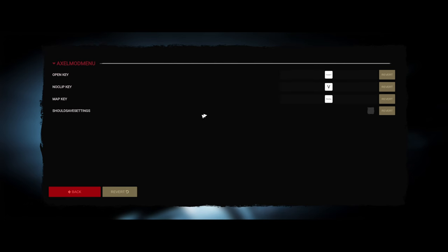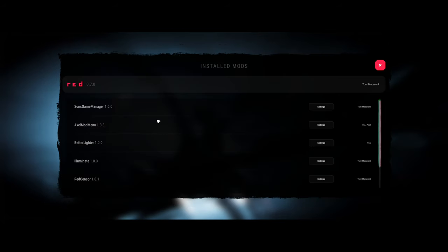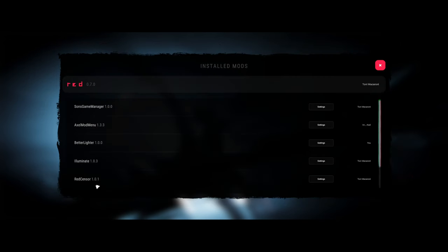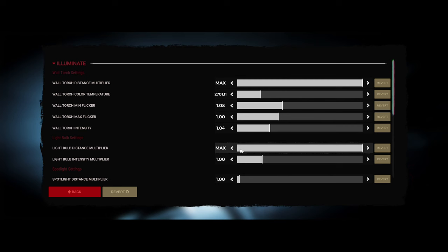The No-Clip key V is for when you're in flight mode and want to get out of it quickly — just hit V or whatever key you assign. Better Lighting settings are also in there — James is familiar with those and they're all good.